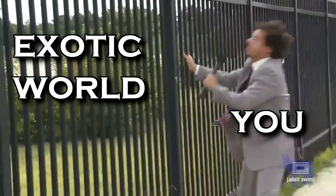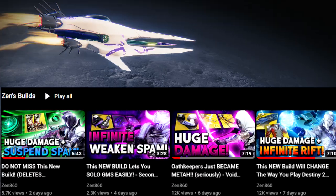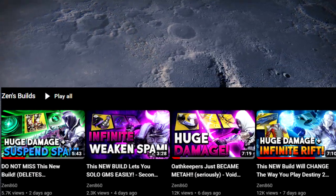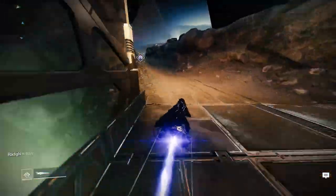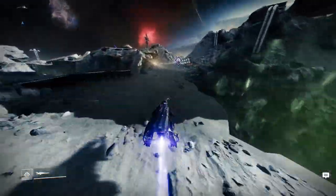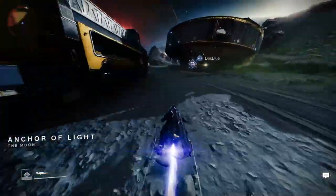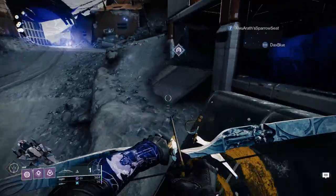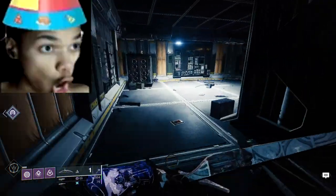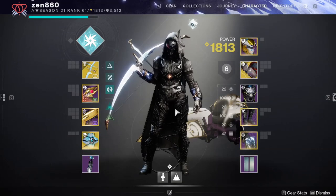So I heard you want to beat the Lost Sector fast. I'll be running this Lost Sector with a very in-depth build that I made a whole video on previously. I'll briefly describe the build after I show you the location of today's Lost Sector. The exotic armor in rotation today is chest. Today we'll be clearing with just one class, but there are builds for all three classes in the description. What's good guys, it's Zen — thanks for choosing my channel, and let's hop right into today's guide.